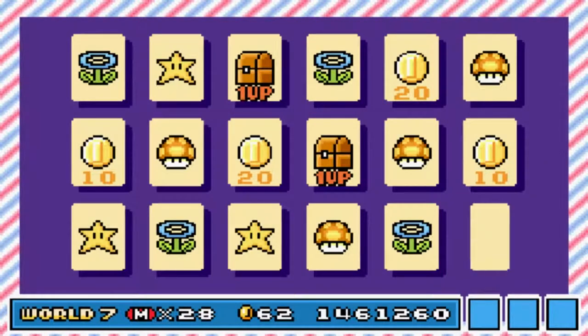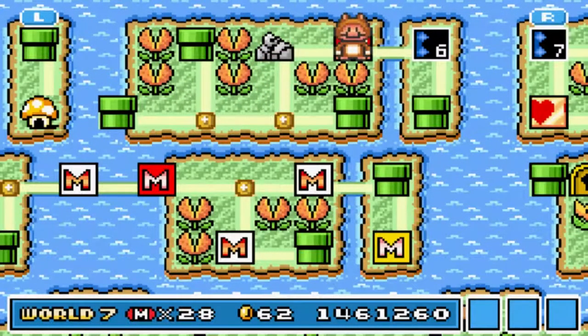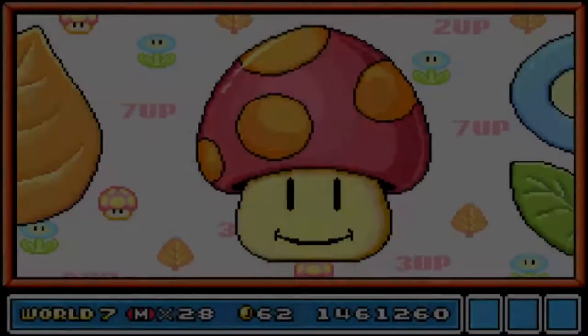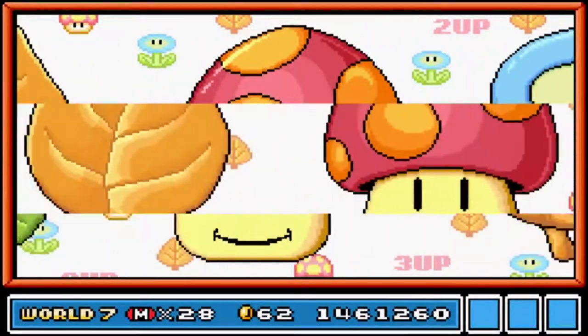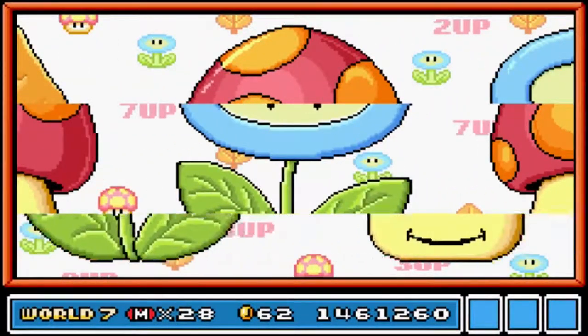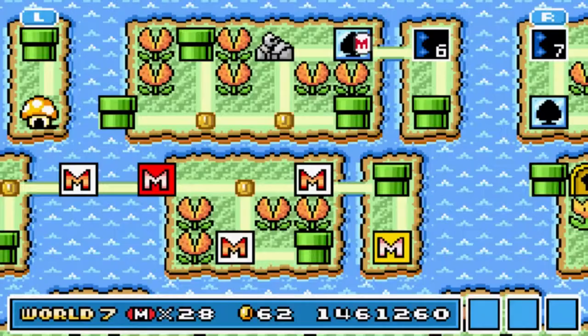I've had like three or four failed attempts at trying to get this part of the game finished, because the fortress is really hard. The second fortress is really hard. So let's see if we can match up some pictures to line them up and try to get a 7-up, which is the leaf. I'm going for the mushroom instead because I didn't time it right, and I'm not getting any 1-ups here, which kind of stinks.